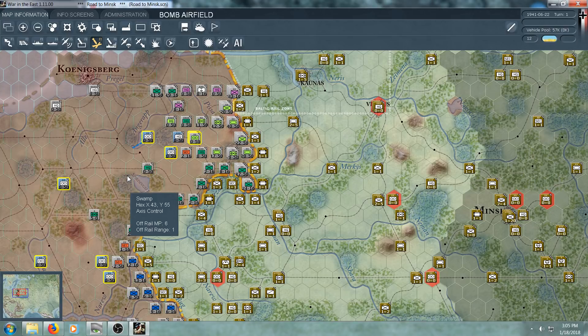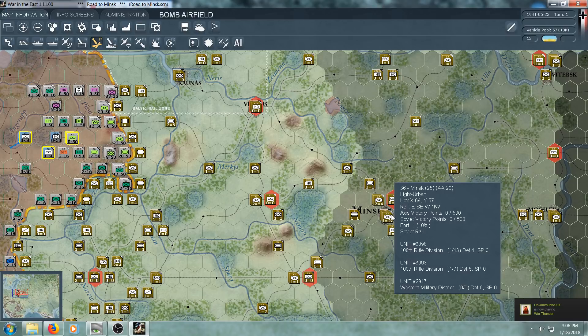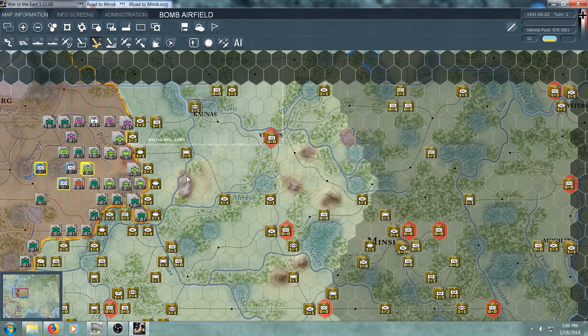I watched a couple other YouTubers play this, but I haven't fully completed a session. I will try to play and explain what and why I'm doing it. If any of you do play it, please post comments and suggestions below, because I know I have a lot to learn and even little tips could be helpful. The opening phases of Barbarossa — this is the Road to Minsk scenario. There is a big super campaign — the War in the East.